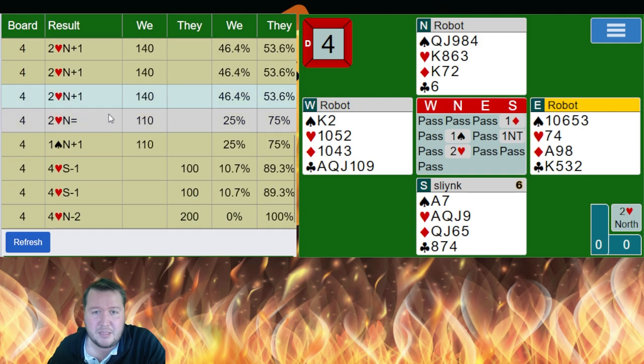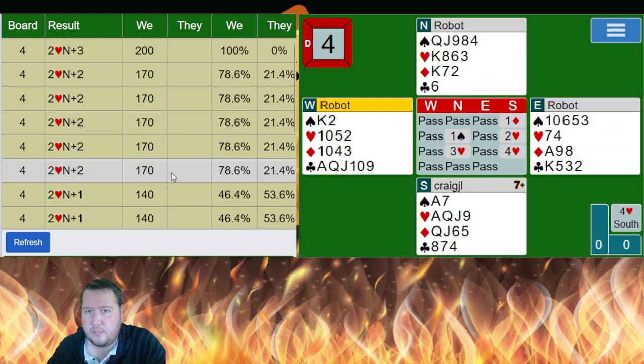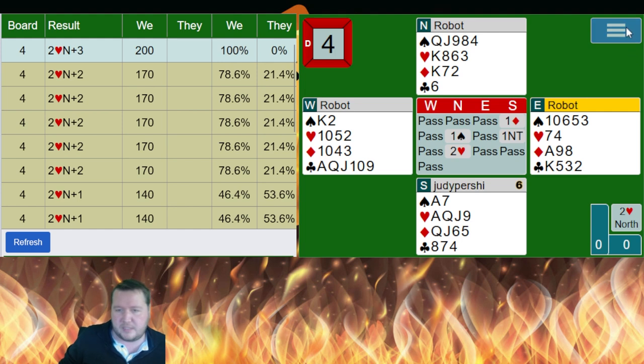Nobody actually bid game — well, people bid game but went down. So if you bid game you could get 100%. Someone managed 11 tricks — that's rather impressive.